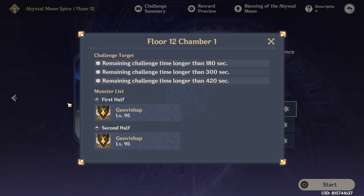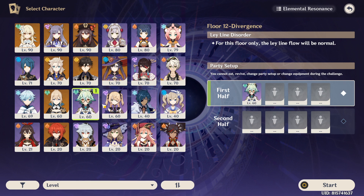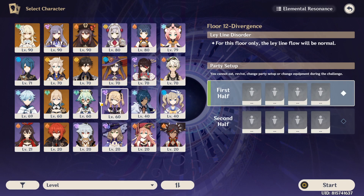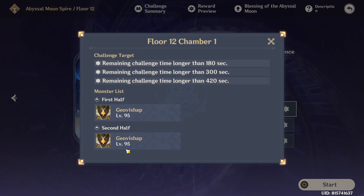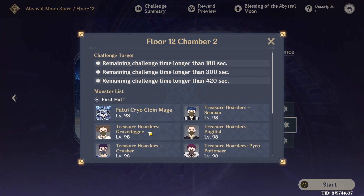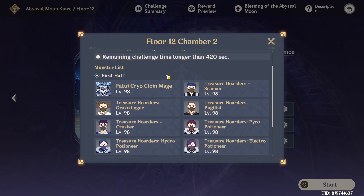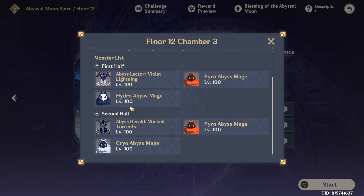Next up is Floor 12. The first half has Geo Bishops — there's no way around it other than DPS-ing them to death, but Sucrose DPS shreds. Beidou can kill them both. If you use Sucrose and Beidou, you're pretty much good to go. For Chamber 2, the key is again Sucrose — no doubt about it. Sucrose will destroy them and Beidou as well. This floor is anti-physical so don't use physical DPS here.